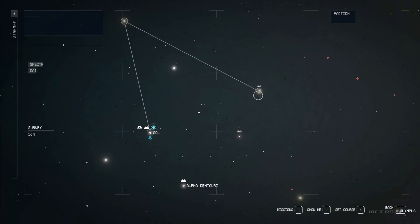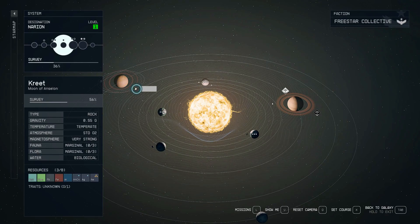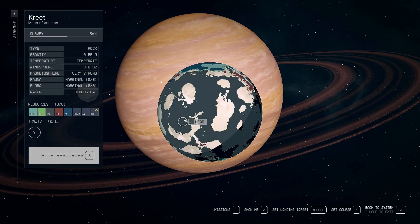Outpost Location 3: Crete. Crete is a moon of Ancelon in the Narion system that you will visit at the start of the main Starfield missions. It's also a great place to set up an outpost, as it has a number of valuable resources, including Iron, Water, Helium 3, Lead, Argon, Hydromelonic Acid, Silver, and Neon.